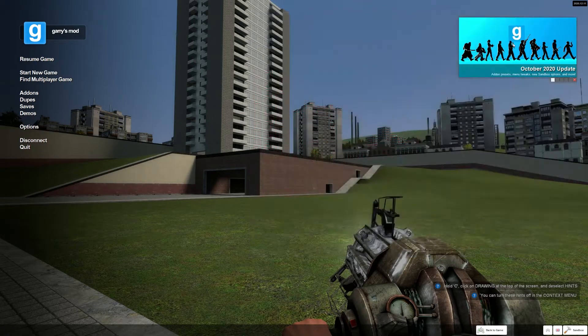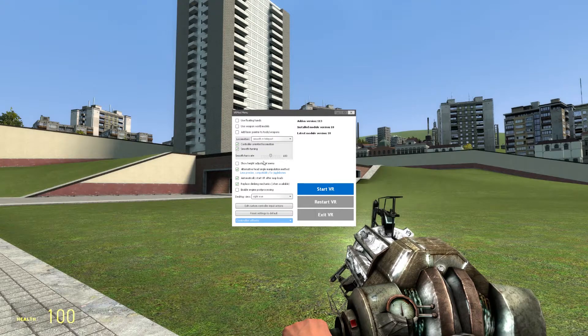Once you close the console and resume the game, this menu will pop up. By default all the settings should be correct. You don't want floating hands because that will make everything invisible, so you want that disabled. You don't want to use weapon world models either, because that will get rid of all the new guns and give you really bad resolution models. The aim assist option you can enable if you have a hard time aiming — I personally don't have it enabled.